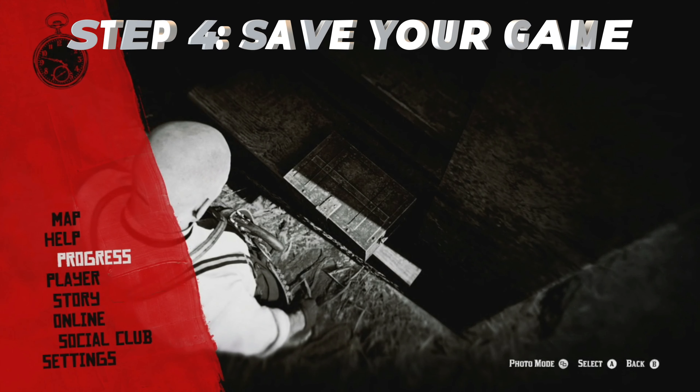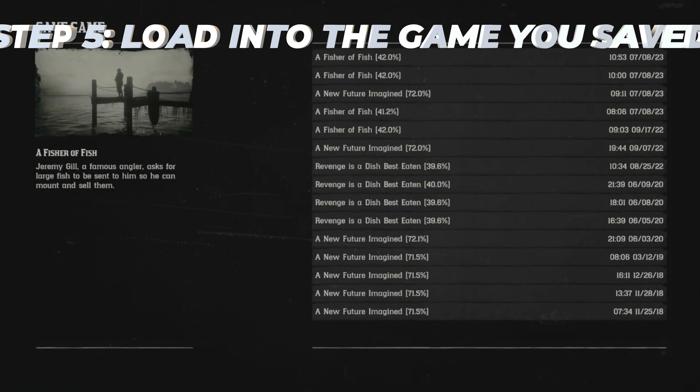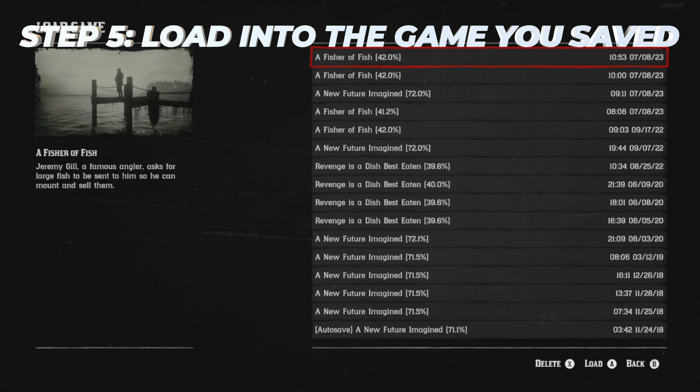When you close the lock box, go ahead and save your game. Go to Story, go to Save, and save it in any slot you want. And now you want to load into the game you just saved.